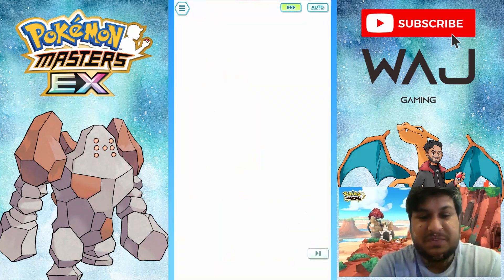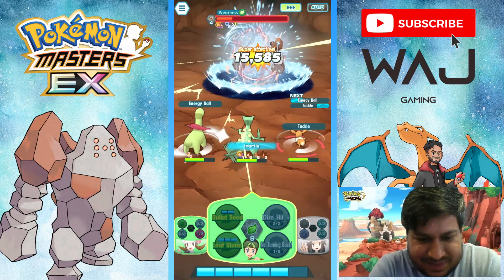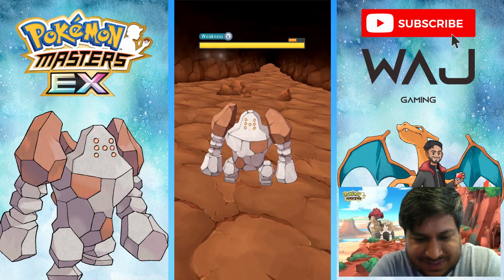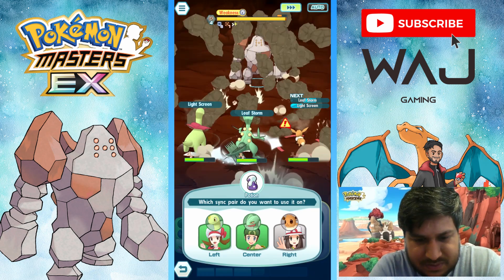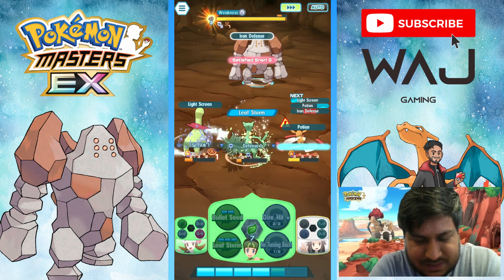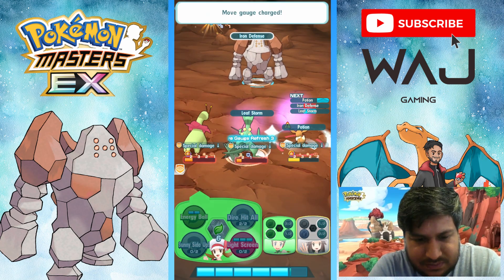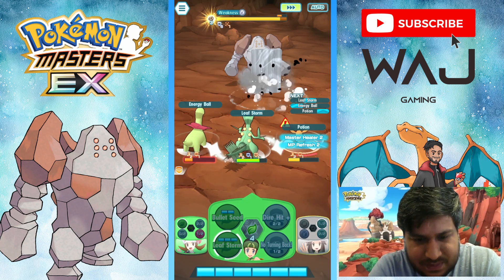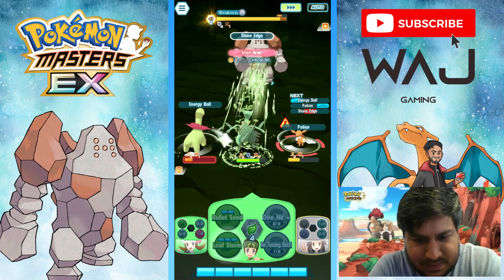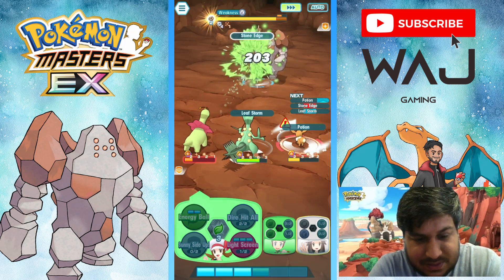I'll let you see the sync move animation — I know there are times where I skip it, but I think it's nice to show it to you guys. I'm going to use Rock Slide and that will hurt. I don't think this will get cleared with this team but we will see. Those AOE moves it does — they just hit so hard.